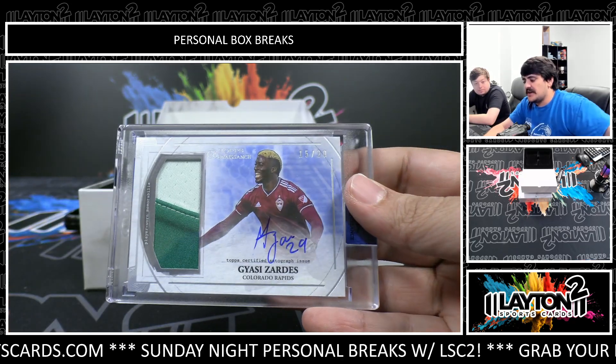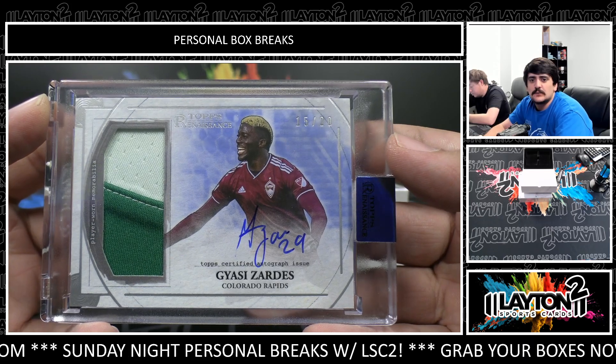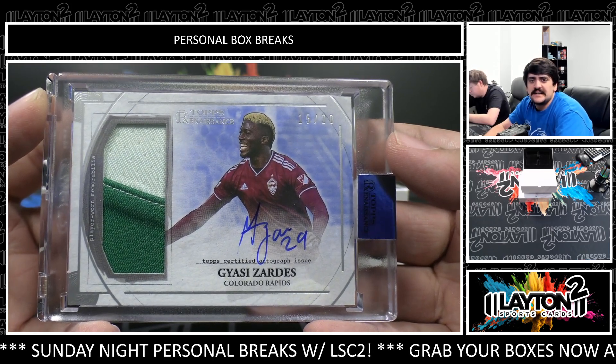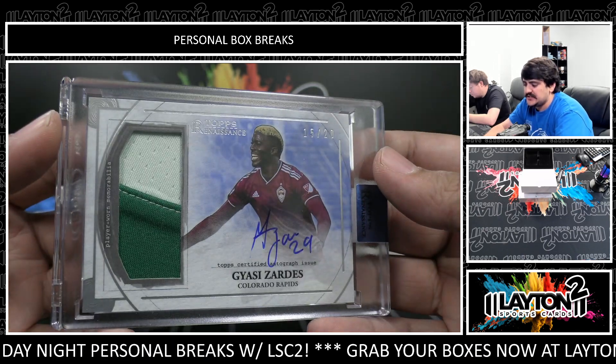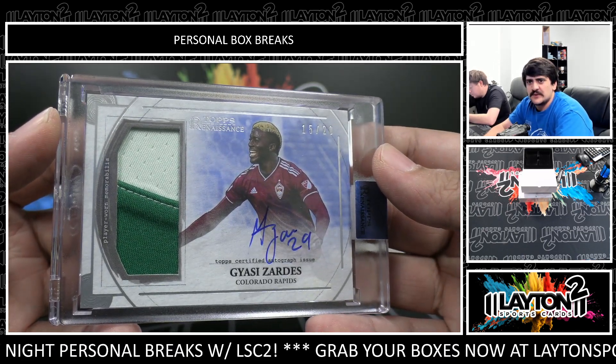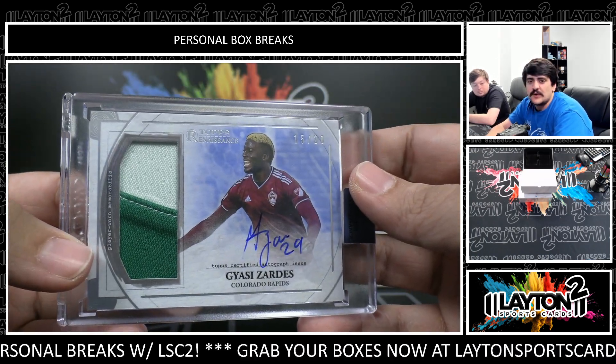This one is numbered to 20, it's going to be Clint Dempsey — Gyasi Zardes, nice one there, former Team USA striker/winger, 15 out of 20 on the Gyasi Zardes. That is a player worn relic. I'm trying to remember his teams — he was with the LA Galaxy. Nice autograph relic, player worn, numbered to 20.